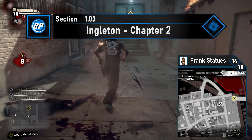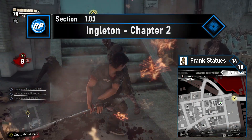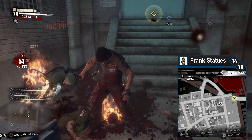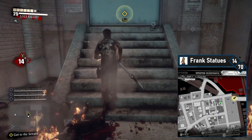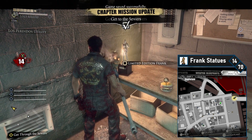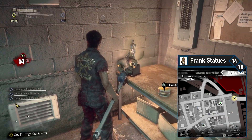You'll be tasked with going back to Ingleton, so you may as well grab the few extra Franks you can get right now. Head back to Ingleton and work your way to the waypoint for main story progress — this takes you to the sewer access. As soon as you open the door you just need to grab the Frank from the counter on the right side. That's fourteen.